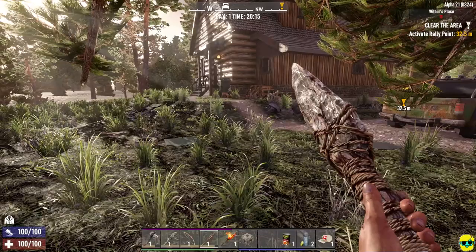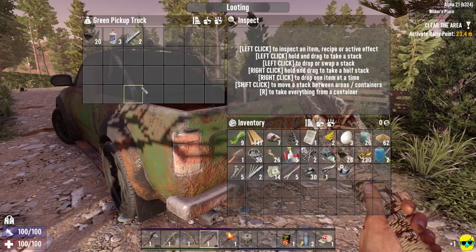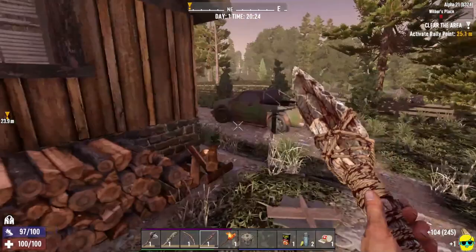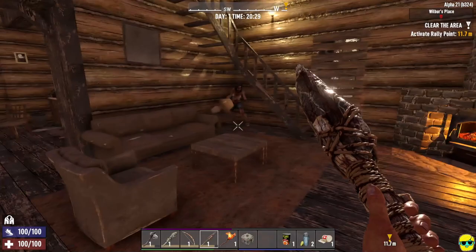We're at Wilbur's Place. You see one red skull — that's kind of like the difficulty level. Zero red skulls is easiest and it gets harder from there. This is right at our level. Here's what I always like to do when I get to a point of interest: clear it out first, go inside, kill everything, loot everything, and then go to the quest icon and press E to start the quest. If you start the quest immediately you miss a lot of the loot. This way you get a good portion before the quest, and then another portion after.